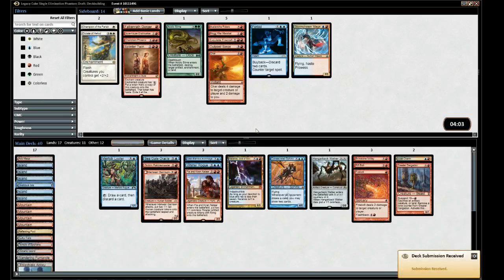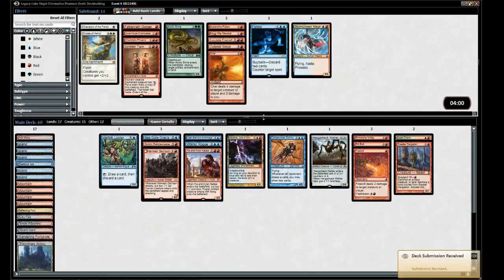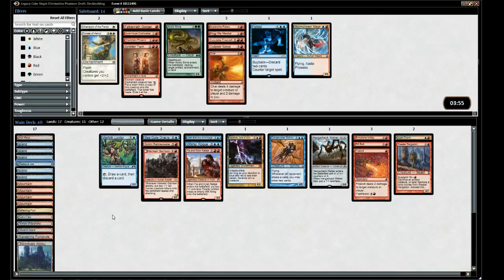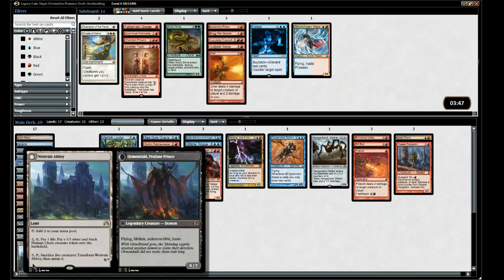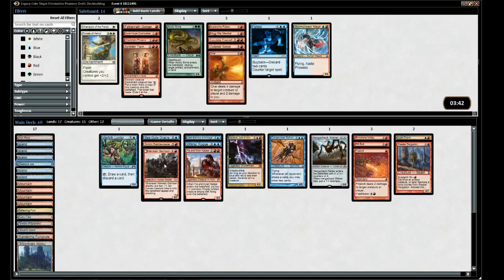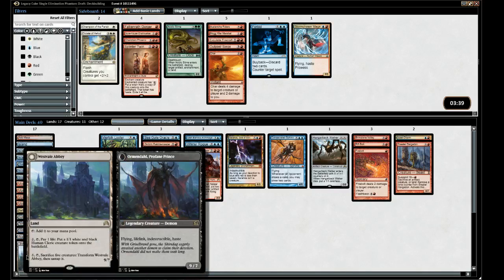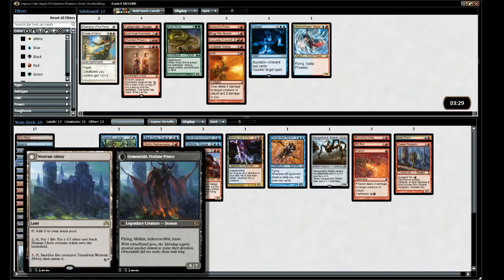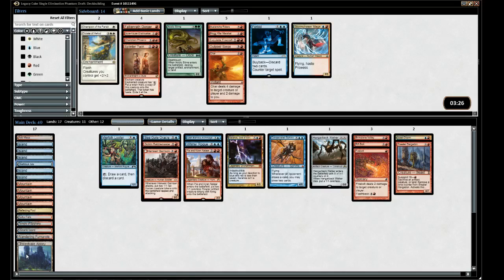The only question is whether to count the Abbey as a land - it produces mana so it definitely counts. Cards like Maze of Ith that don't produce mana you count as not a land. Westvale Abbey creates a demon with flying, lifelink, indestructible - tough to deal with. You need something like Oblivion Ring, an exile effect, or a bounce.